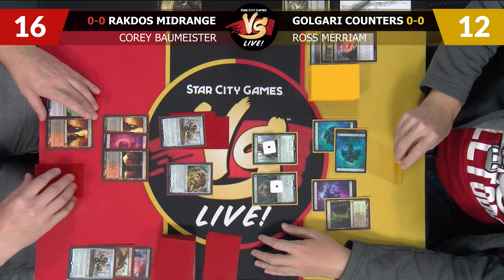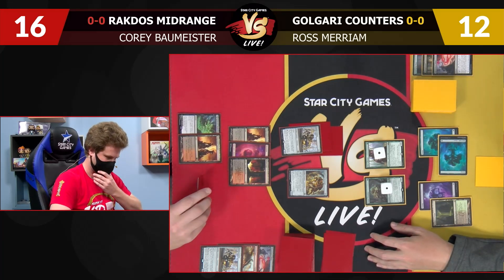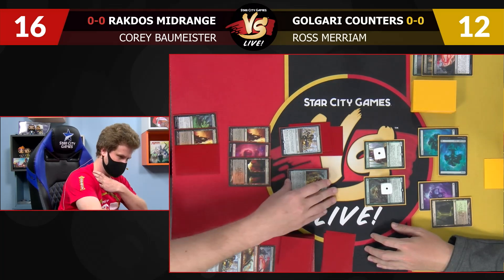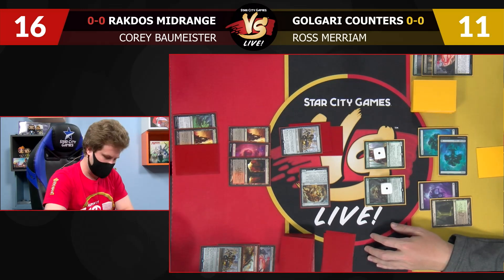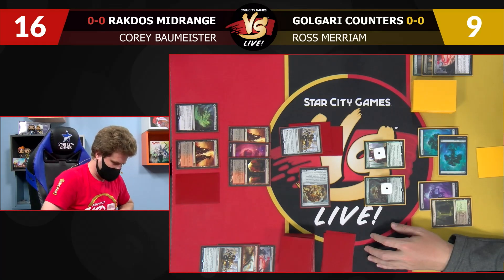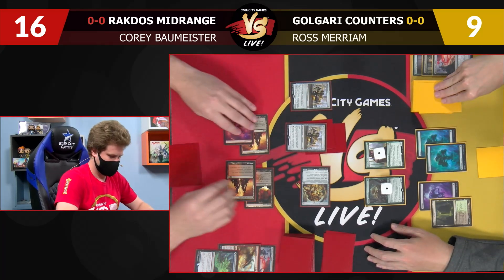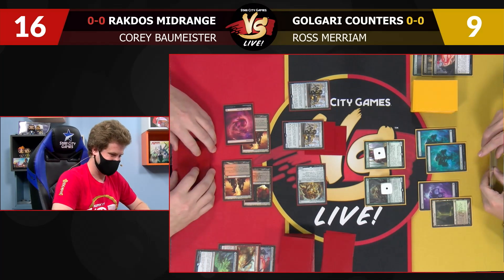Scrounger's getting in there because it can't block, so that's an obvious one. Now it's just a question of do I want to throw away Bowmat yet — I don't think so. We'll start with just an attack here, go to nine. I think I want to be a little bit aggressive, so I'll actually add dames for just Bowmat and pass to you.